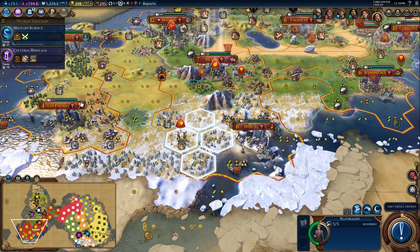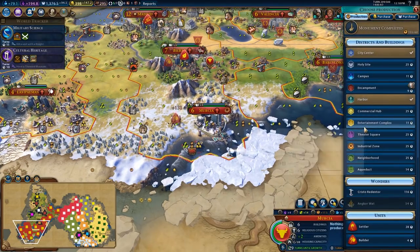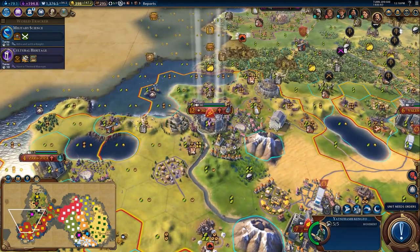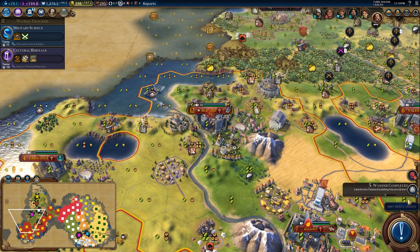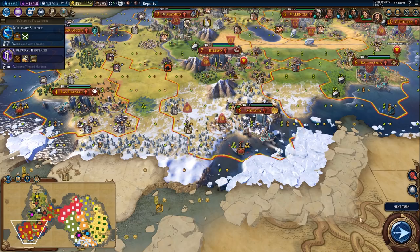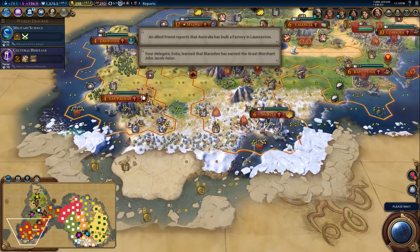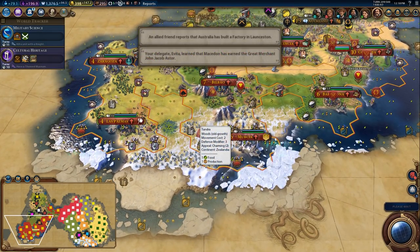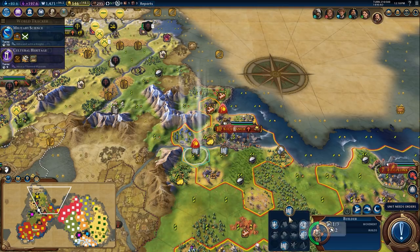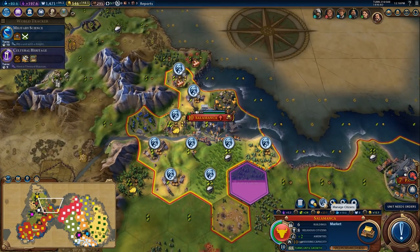We've got a naturalist. I think we made the decision to make the national park here. So I'm going to chop this forest first, then throw down the entertainment complex. And then chop the deer and then put a forest on the deer. Musician, you're going to have to wait three turns until we finish that Broadway. You're going to come down here and prepare a national park here once we grab these two tiles.